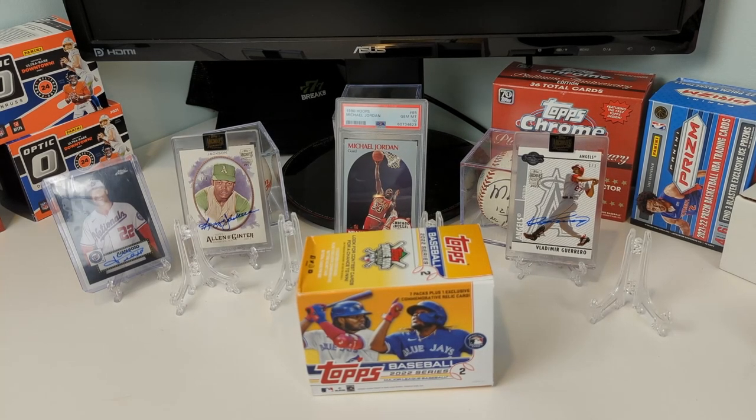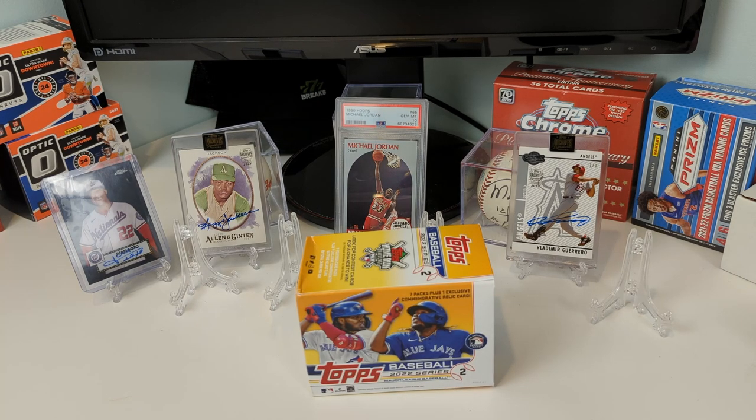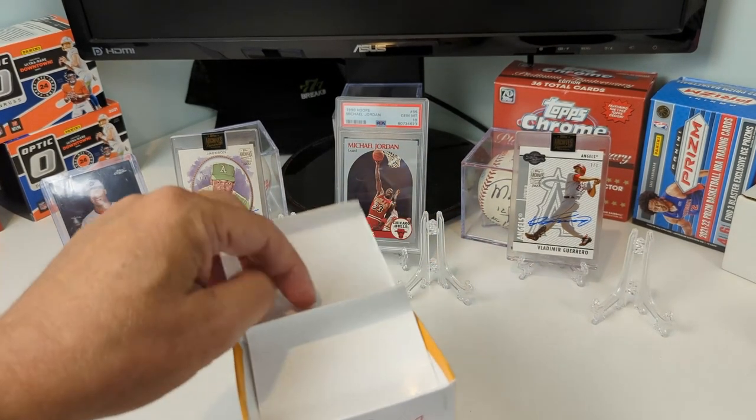Hey, what's going on? Dad and Son Chasing Cards here. Today we have a Topps Baseball Series Two blaster box that we got from 777 Breaks. I'm dad, I'm son — welcome aboard! So here's what's happening: I was actually just going to rip this box because I wasn't sure about doing a one-blaster-box video.